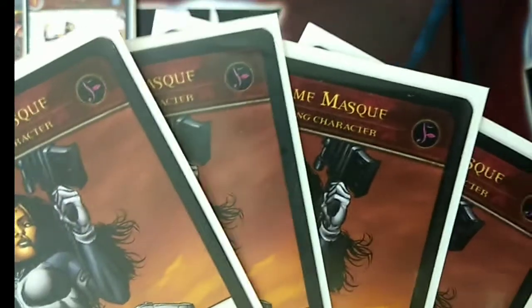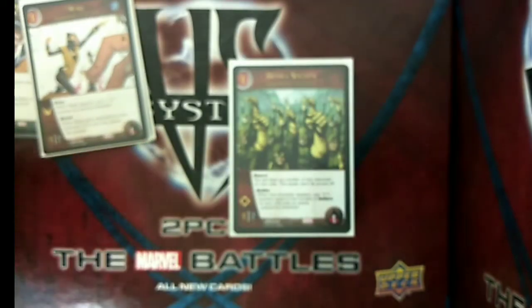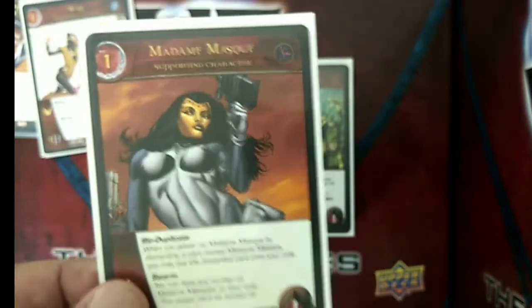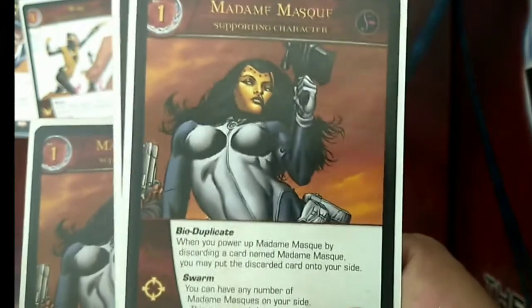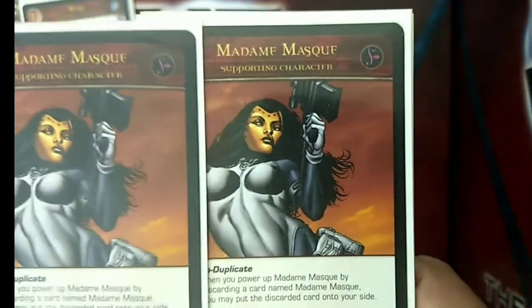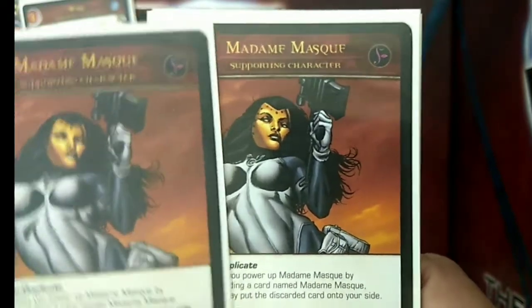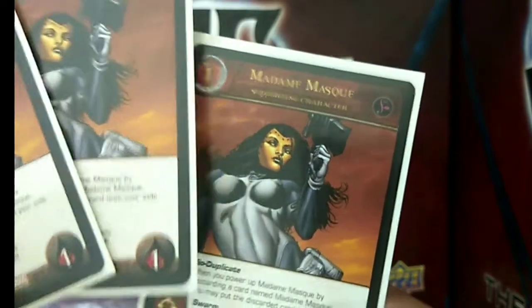Madam Mask has Swarm, so you can have any number of her on your side. Madam Mask is very strategic because if you have multiple copies in hand, combined with Mimic's Power Hungry — where another character appearing grants Mimic an XP — you can power up Madam Mask, put another Madam Mask onto your side, and generate XP. If you have a third copy in hand, you can power up the first Madam Mask again and put yet another onto your side. This can net you 3 XP for Mimic.